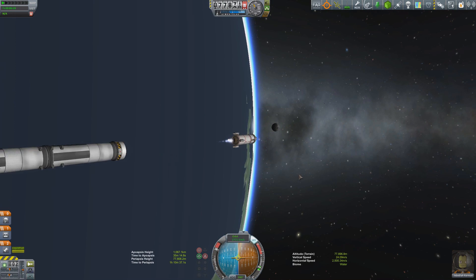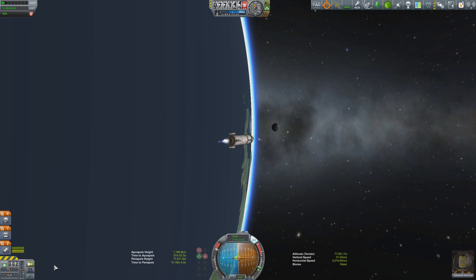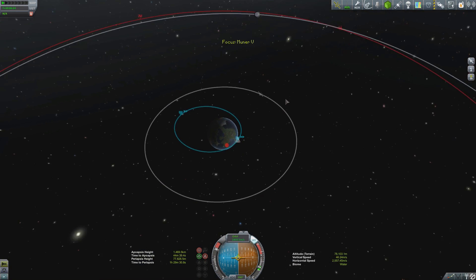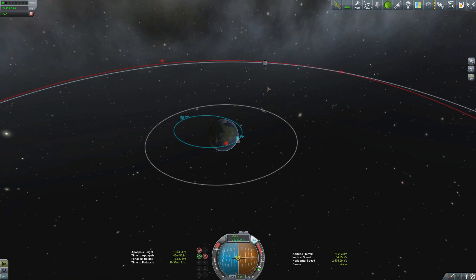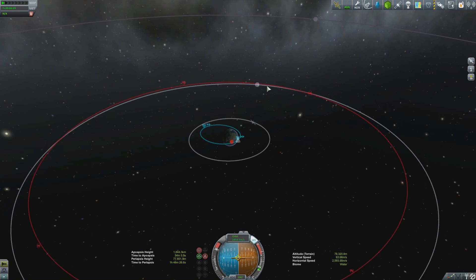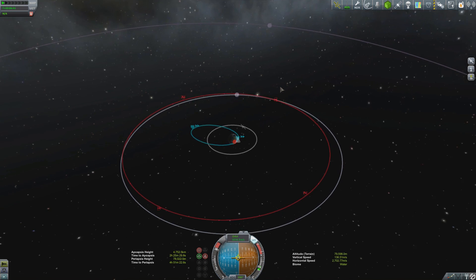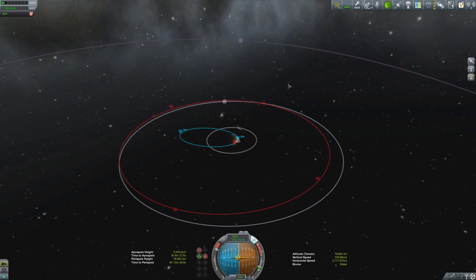The ascent stage is now fueled out — we jettison and activate the primary engine on the command module. It's not incredibly powerful, but it is incredibly efficient and more than powerful enough for what we need. The burns will take slightly longer, but we'll use significantly less fuel. This last stage should be more than enough to complete the transfer, landing, takeoff, and return with fuel in reserve.